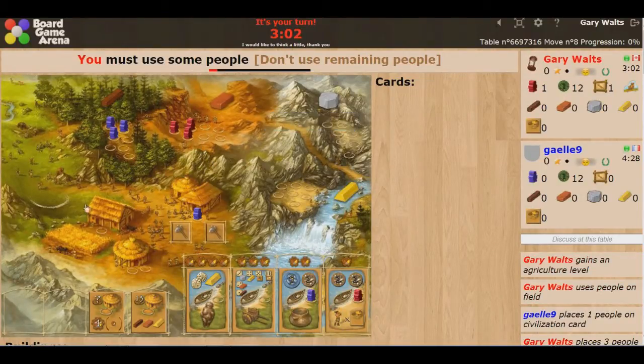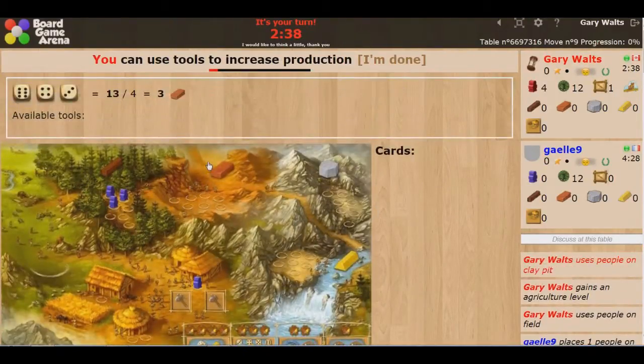What are the tools for? They're for gathering resources. You can gather food, wood, clay, stone, and gold. These resources you'll end up using throughout the game in order to build buildings or get these cards.